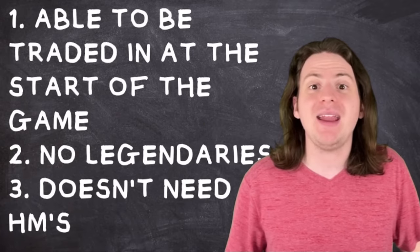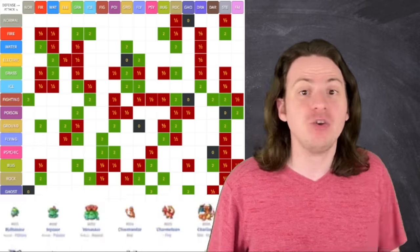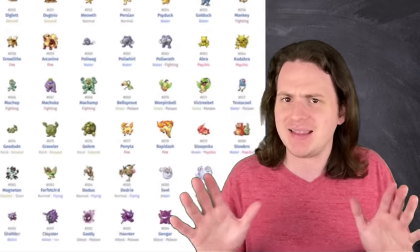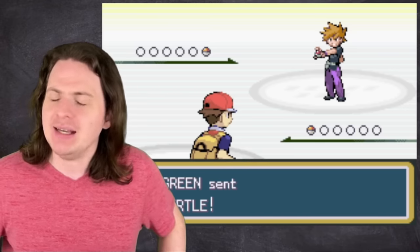So with those rules in mind, it's time to math! The goal is to find out which single Pokémon can most easily defeat as many other Pokémon as possible. The best way to deal big damage is by having a type advantage. My first idea was to figure out which type is super effective against the most Pokémon in Kanto, but it's not that simple. Certain Pokémon show up all the time while others you'll literally never encounter in a regular battle, so weighting them the same wouldn't be fair. We really need to know which Pokémon is the most effective against all the Pokémon you'll actually have to fight.